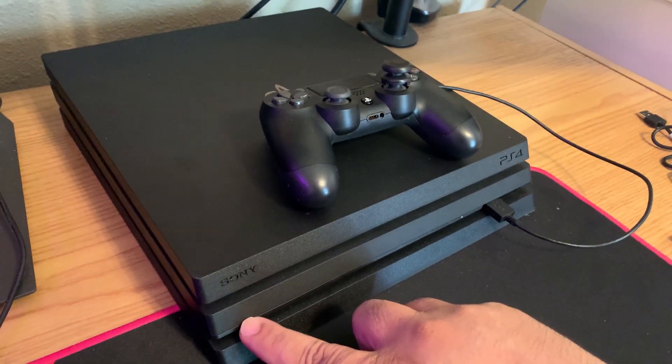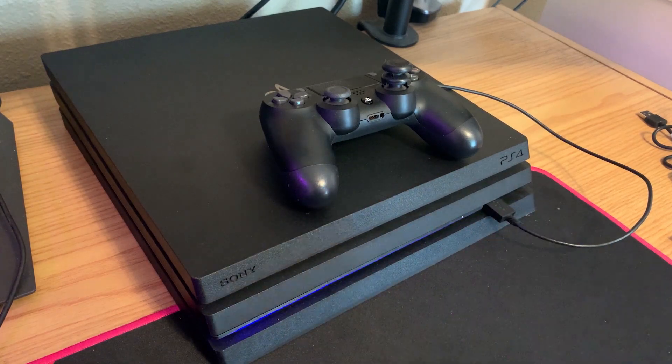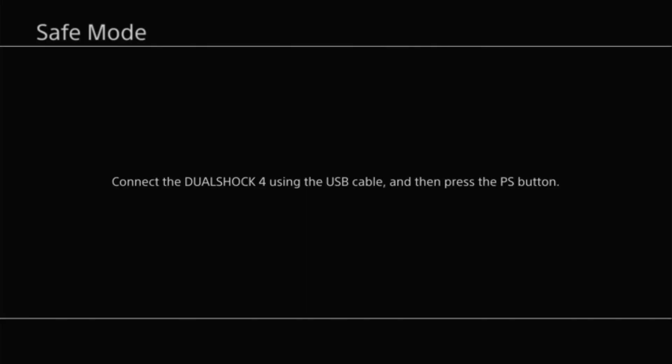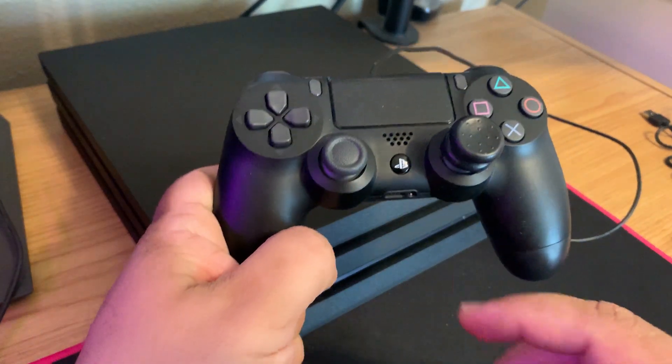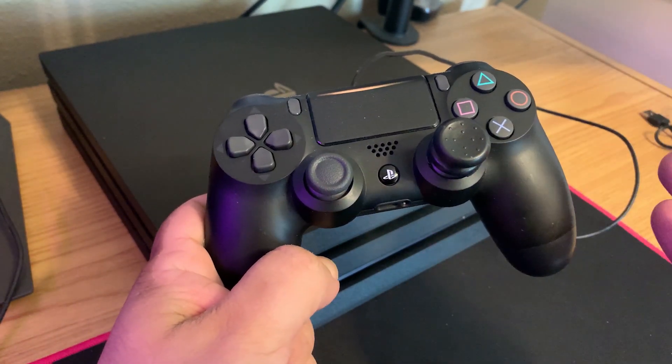There's the first beep — you should hear a second beep soon. And that's the second beep. If everything worked correctly, you should see on your screen where it says 'Safe Mode — connect the DualShock 4 using USB cable and then press the PS button.'